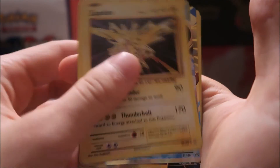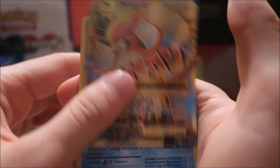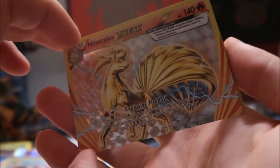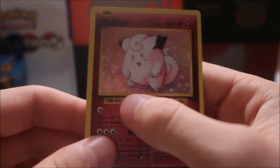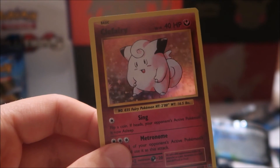We also have Misty's Determination and a Revive. So guys, let me just recap part one: we got a holo Zapdos, Blastoise EX, Mega Pidgeot Full Art EX, holo Poliwrath, Mega Charizard EX, Nine Tails Break, and a holo Clefairy — plus two secret rares! Stay tuned for part two, it should be coming soon. See you guys then — bye!